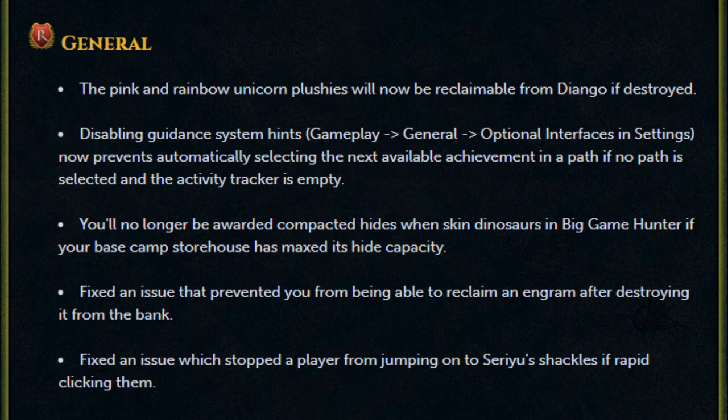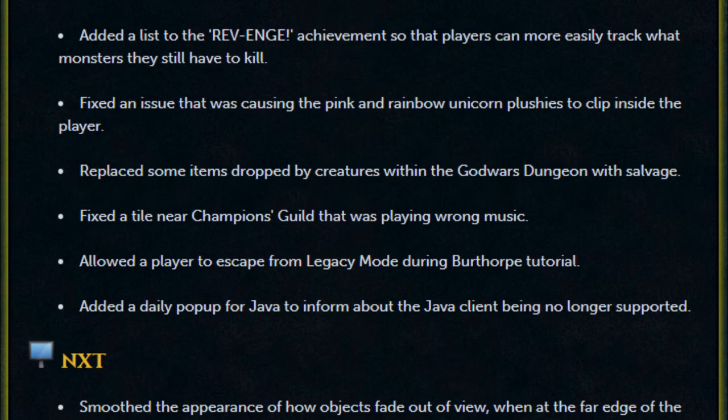Fixed an issue that prevented you from being able to reclaim an engram after destroying it from the bank. Fixed an issue which stopped a player from jumping onto Seru's shackles if rapidly clicking them. Added a list to the Revenge achievement so players can more easily track what monsters they still have to kill. Fixed an issue causing the pink and rainbow unicorn plushies to clip inside the player. Replaced some items dropped by creatures within the God Wars Dungeon with salvage.